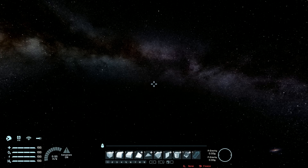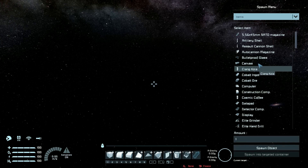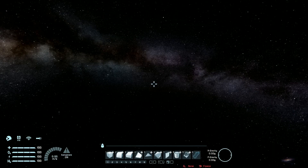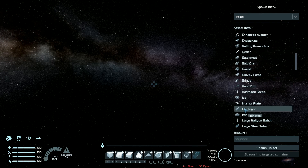I think it's time to find out just how efficient different things are at refining ores and stone. So let's start by pasting all of the ores into space in some amount and then getting them in our inventory. Shift F10, there we go — cobalt, etc. And then we will add a little bit of them in each refinery.